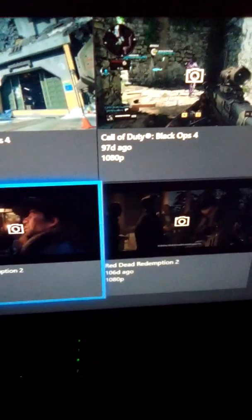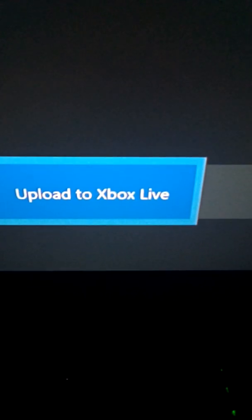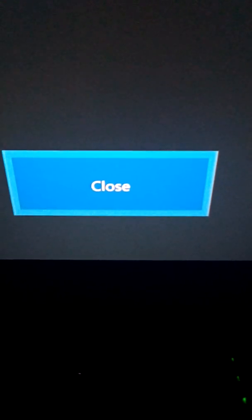From here it's going to show you everything that you have on your Xbox right now. I want this picture right here - let me give you a better look. There's a screenshot that I took which I'm probably going to use as my thumbnail. Very nice picture, I want to keep it. So I'm going to click A, go into it, and save it to the cloud right there - upload to Xbox Live. I'm gonna close that.